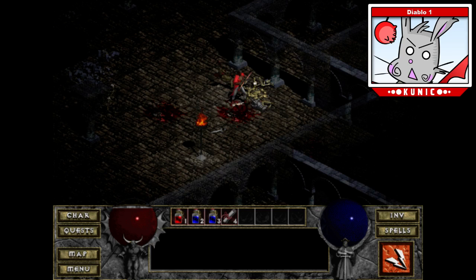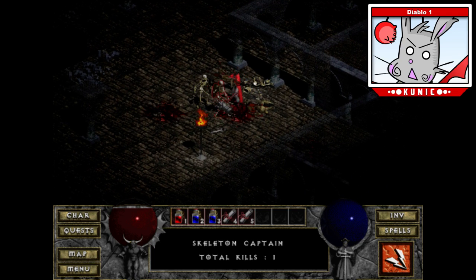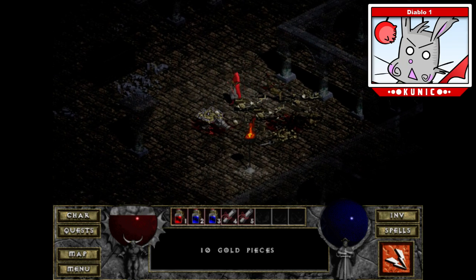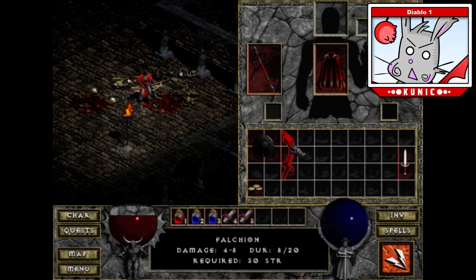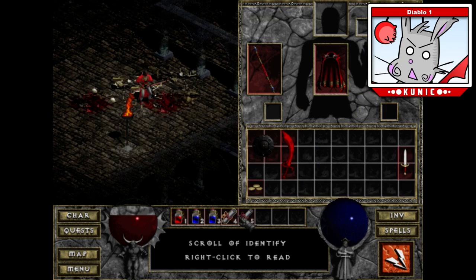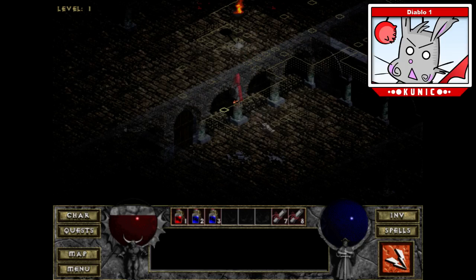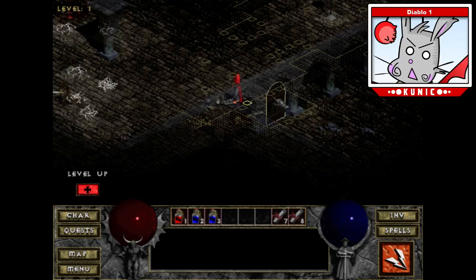Things are dropping — a Scroll of Identification. I don't believe there are town portal scrolls in this game — from the top of my head, I don't think they exist. We do have the auto map. I actually quite like the look of the auto map in this game — I think it looks a lot better than it did in Diablo 2.